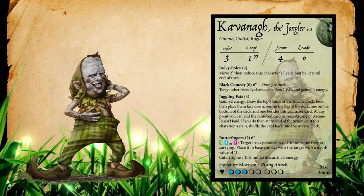Shifting focus over to Kavanaugh the Jungler. Kavanaugh is Leshevold only — as much as I wish he were Commonwealth since he is a gnome. In addition to the gnome keyword, he also has cultist and the rogue keyword. He has a melee stat of three and a melee range of one inch, an arcane stat of four, and an evade of zero. Kavanaugh has eight health boxes on his damage track, and like most gnomes his three energy is concentrated at the back end of his card, so he won't lose energy until he takes his sixth damage — making him fairly resilient throughout the long game.